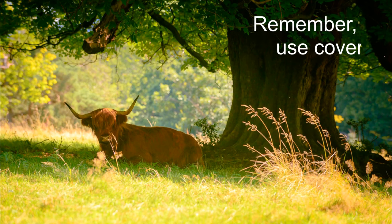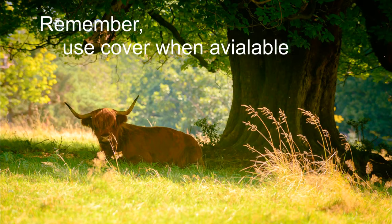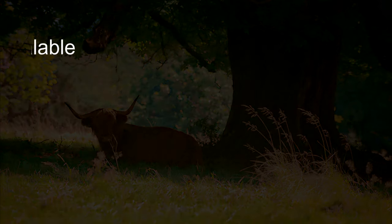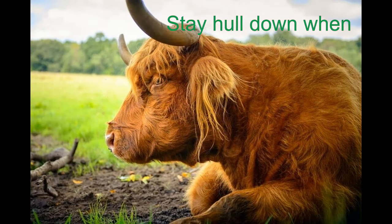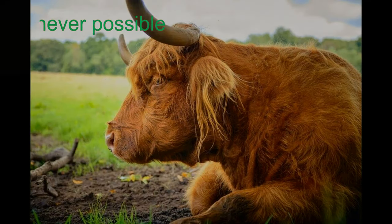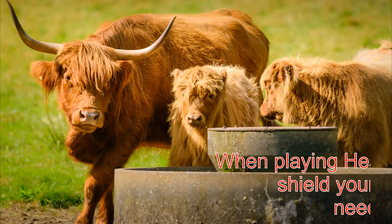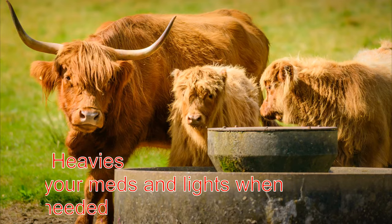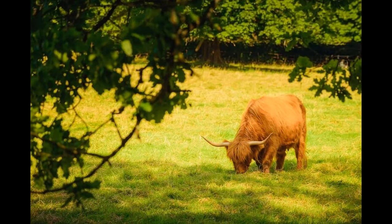Some smaller tips you'll pick up as you go on - remember, this is a beginner's guide. Use cover when it's available: buildings, walls, rocks, fallen trees, knock down trees if you have to, and bushes. Stay hull down when you're on the ridges whenever possible. If you're only showing your turret and you've got good gun depression, it saves your lower plate from getting damaged. If you're playing a big, massive, heavy tank, use that to shield your meds and your lights whenever you need to. TDs, not so much because they're usually at the back line, especially in lower tiers.